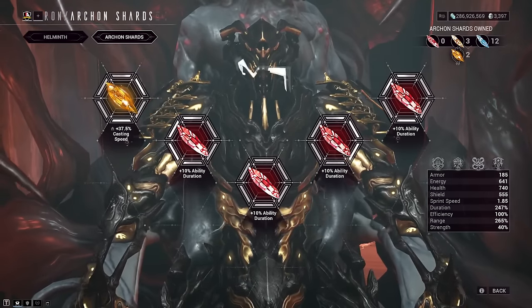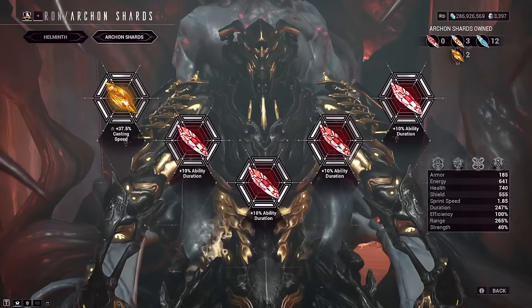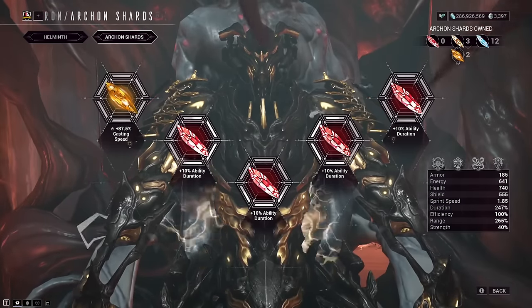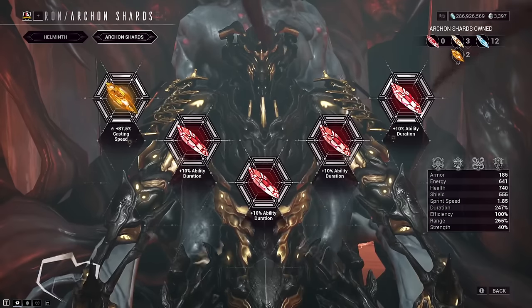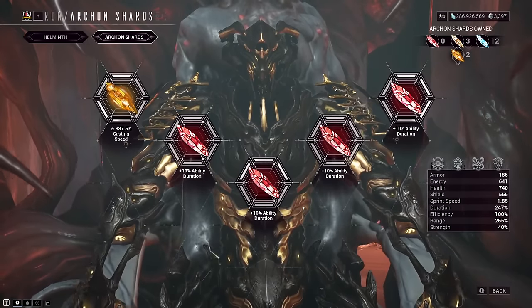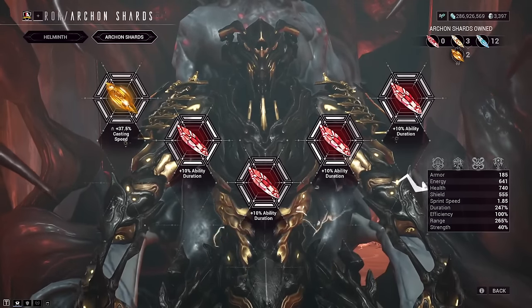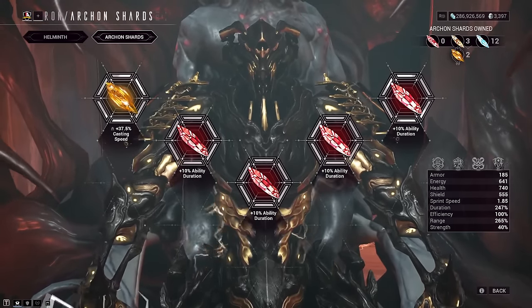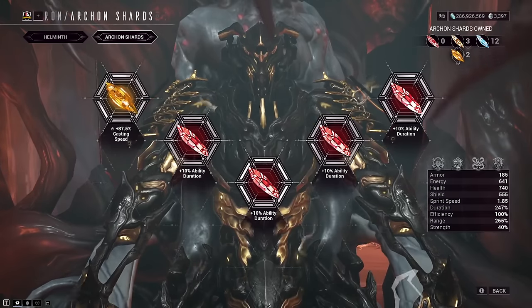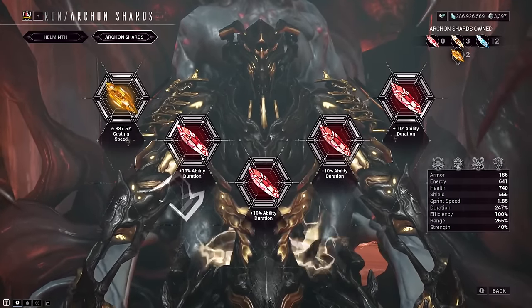For archon shards, take whatever suits you most, but I heavily leaned into one tauforged amber shard for cast speed. This increases the Redline cast animation before Redline itself grants full cast speed — a good way to shorten that animation and get into the ability quicker. For the remaining slots, I'd fit in four crimson shards for duration. Gauss loves duration and duration loves Gauss.